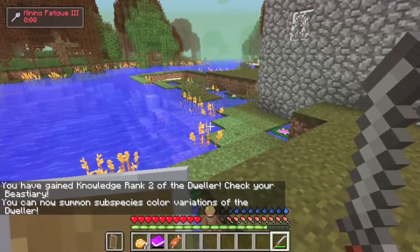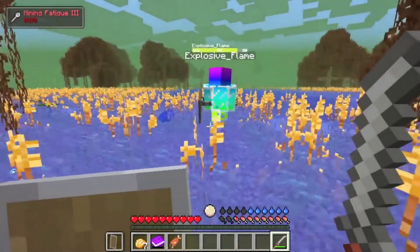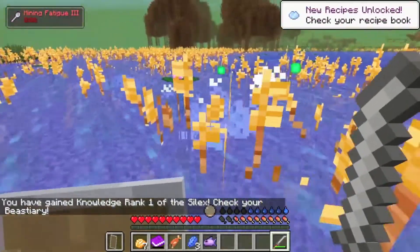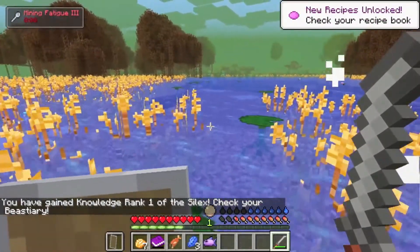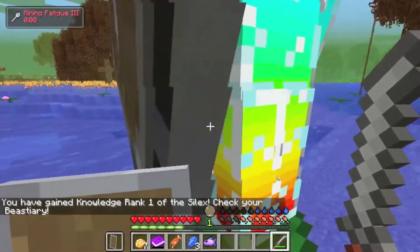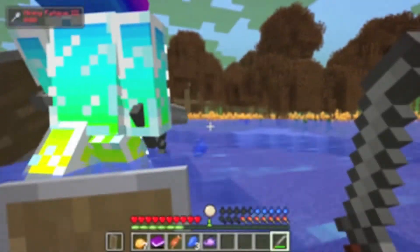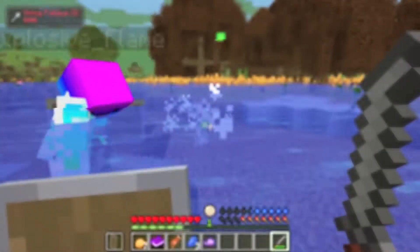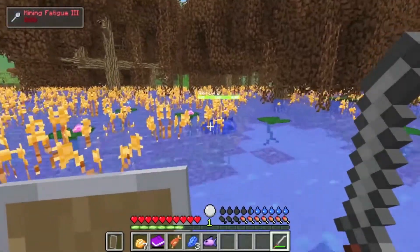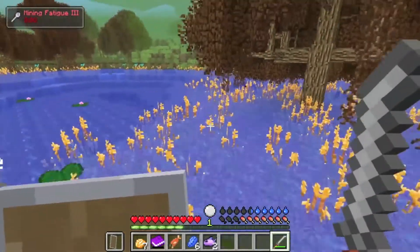Excuse me? Alright, lead the way. We really need to get a thing that will make us swim. A Silex. Silex meat is awesome. I don't know what it does, but it's good stuff. Another Silex. Go kill it. Shoot it with your bow. Why don't I just come up there and whack it with a sword? There's another Silex. Oh, this is Silex City. Killed it.